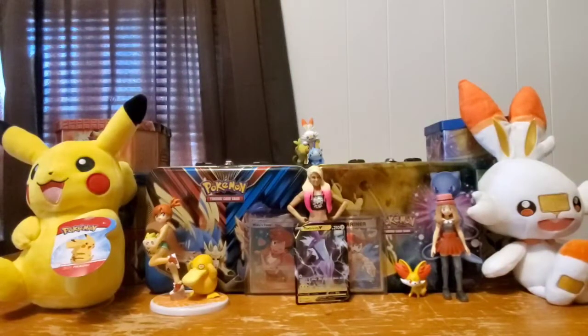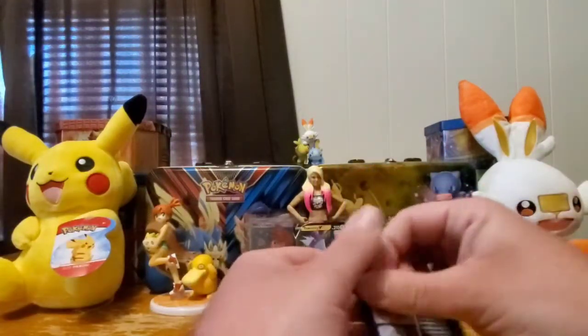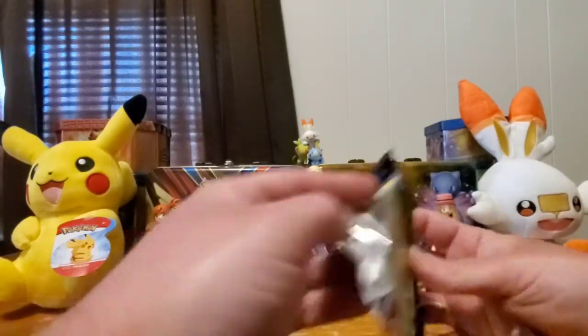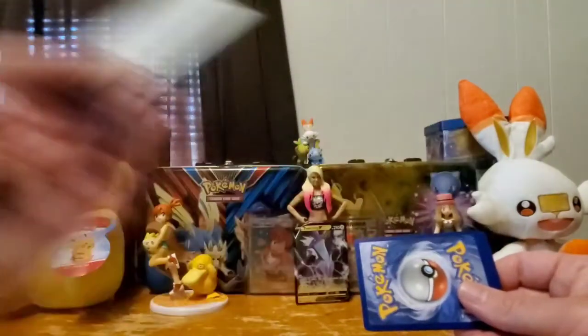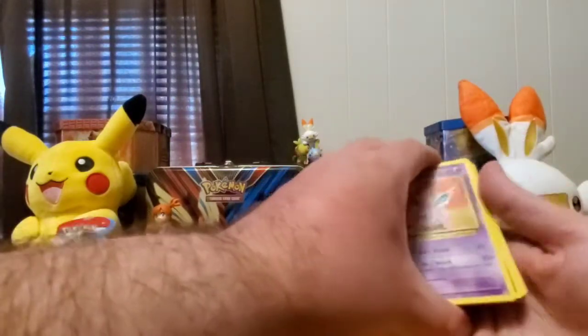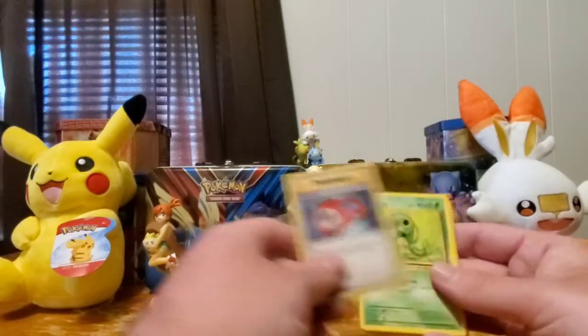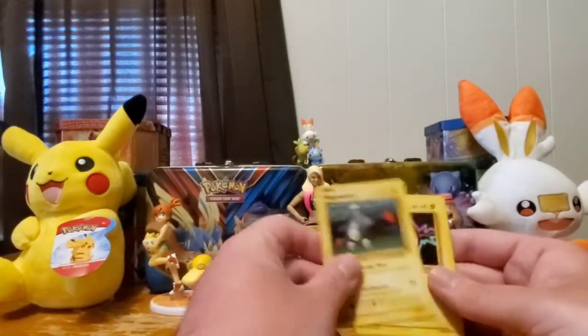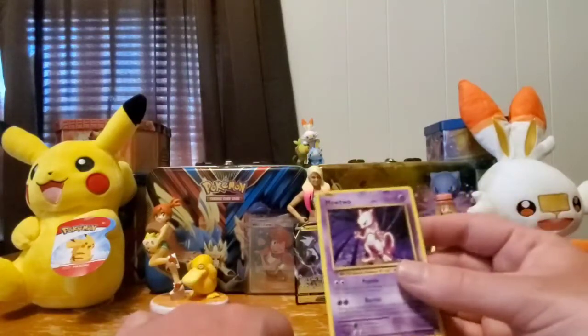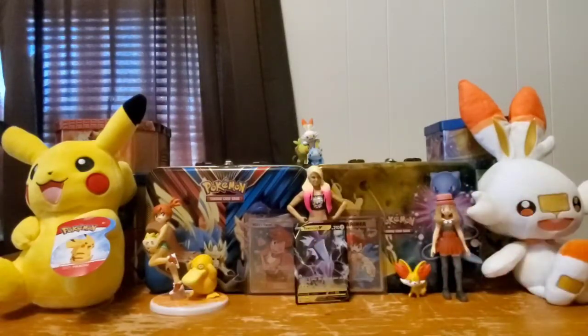I'm going to start with Evolutions — why not, always go old school. There's the Evolutions code card, hope you guys got it before a bot does. Pulls: Caterpie, Magnemite, Bolt Warp, Sandshrew, Poliwag, Reverse Metal Energy, and a non-holo Mewtwo — which was so much cooler as a holo in the Base Set. But there are some cool full arts and EX Mewtwos in the set, so that's alright.